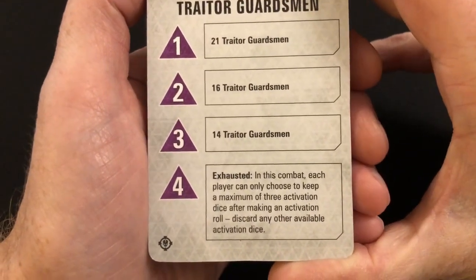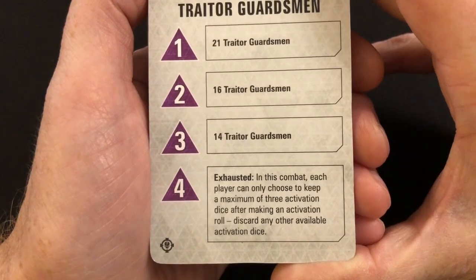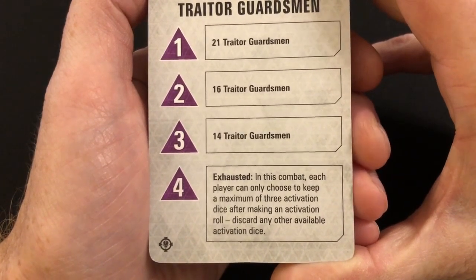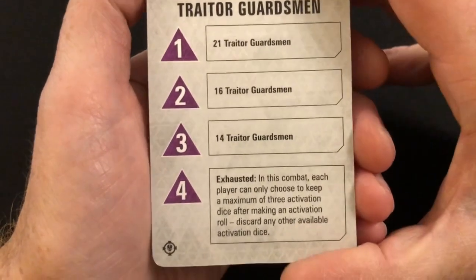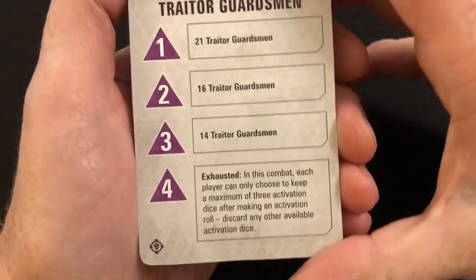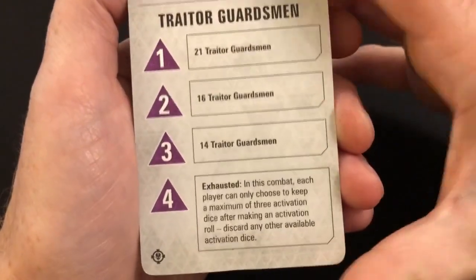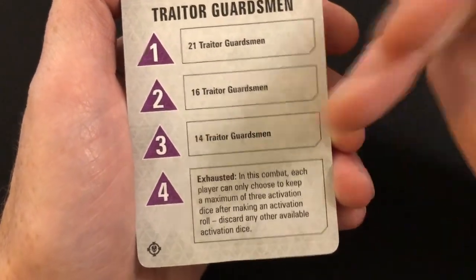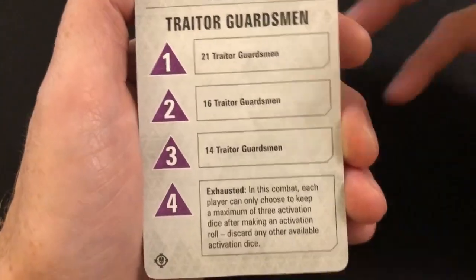The first twist is Exhausted: in this combat, each player can only choose to keep a maximum of three activation dice after making an activation roll, discarding any others. So it's reducing your number of actions in any given turn. Not my favorite mechanism, because it is going to drag out combats — if you've got 21 traitor guardsmen on the board and you've only got three activations per turn, it's going to take longer to get through those ranks.